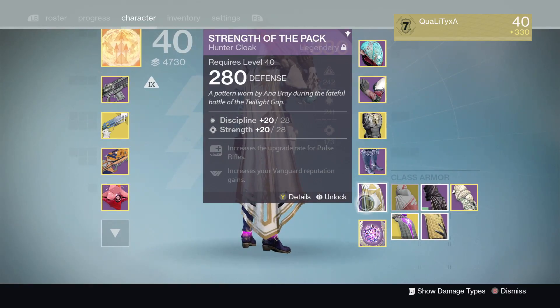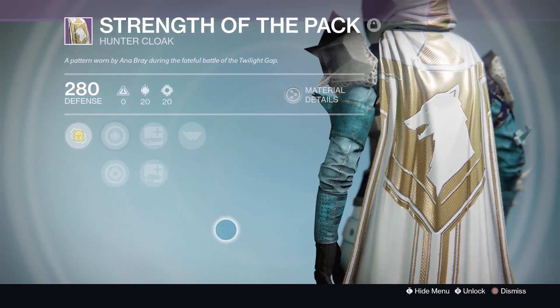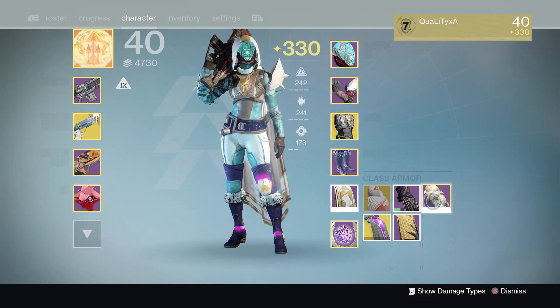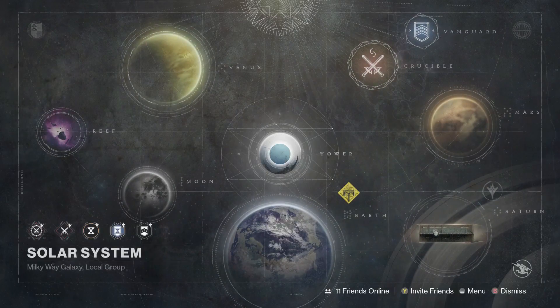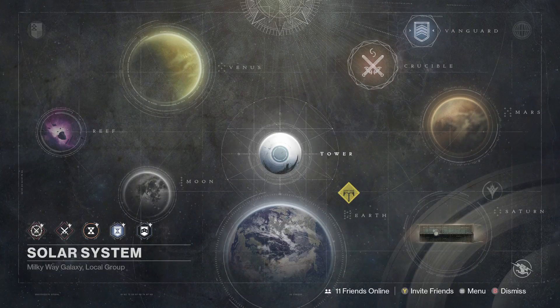What is going on, you quality lot — Quality XA here today, and I am bringing you guys a brand new ghost location as well as a brand new Siva cluster. Now if you guys don't know what the Siva cluster is, it's basically calcified fragments but for Rise of Iron. Today we are showing you guys how to get into a glitched area where you can pick up the ghost as well as the Siva cluster. You do also get some grimoire for picking up the ghost, but you do not get a notification for picking up the Siva cluster, which is pretty weird.